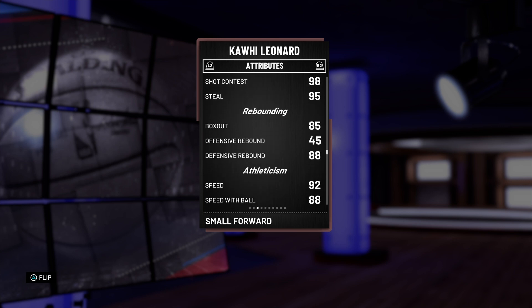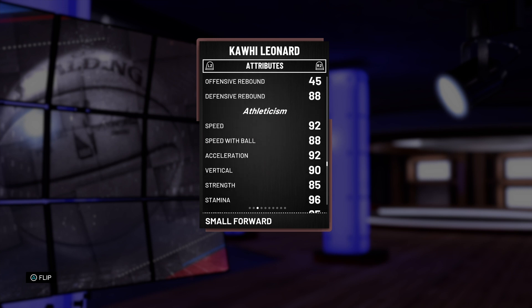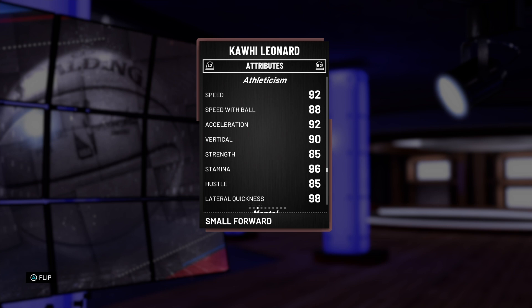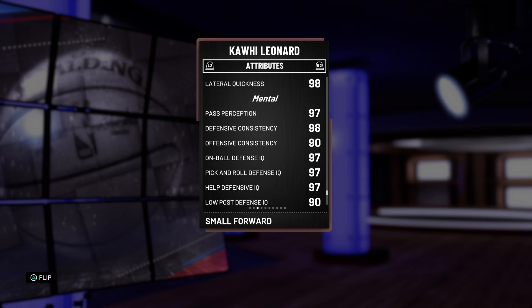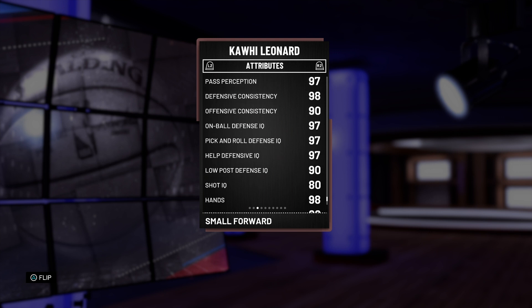He has 85 box out with 88 defensive rebound, 92 speed, 88 speed with ball, 92 acceleration, 90 vertical, 85 strength, 85 hustle, 98 lateral quickness. I would have expected his speed to be higher than KD's because he's more athletic than KD in real life. He has 97 pass perception, 98 defense consistency, 90 offense consistency, 97 on-ball defense IQ, 97 pick-and-roll defense IQ, 97 help defense IQ, 90 low post defense IQ, and 80 shot IQ.